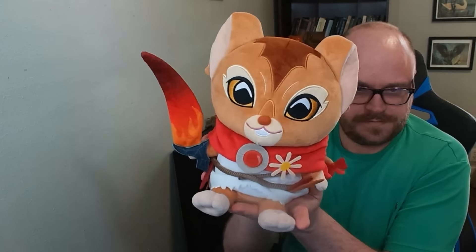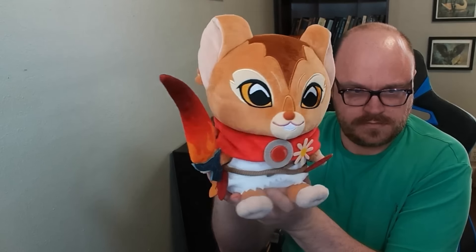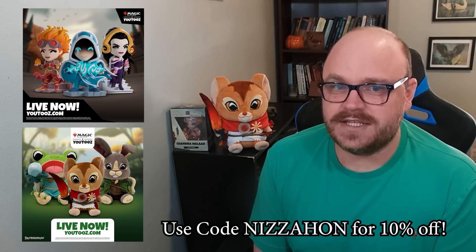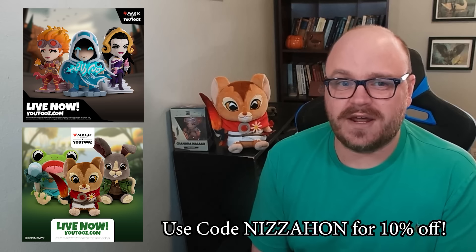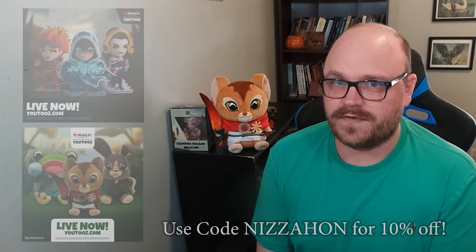There are also three plushies of some of the cutest characters from Bloomboro — Helga, Phineas, and Mabel. I had to request Mabel the mouse when U2s contacted me about this sponsorship. She's even holding her magical sword, Cragflame. If you're interested in picking up some of these awesome Magic figures and plushes, use my link in the description and use my code NEEDSAHONE to get 10% off your purchase. Make sure you get on it soon, because they are limited edition, and once they're sold out, they'll be gone forever.